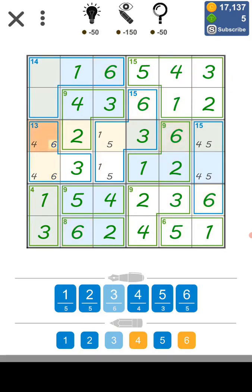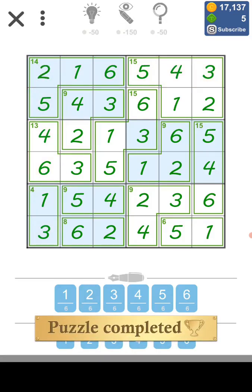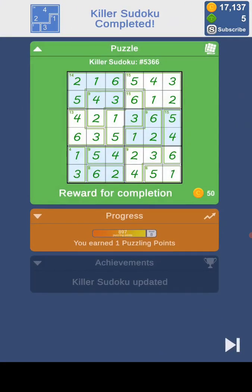We know that six cannot be here, so this has to be four and this is six. Because this is four, this has to be five, and this is four — at least one here and five here. We only need to fill two and five here. The most obvious thing to look at is these numbers at the bottom — two and five. Two is already here, so we have five here, and the very last number for this puzzle is two. Wow, that was a quick solve!